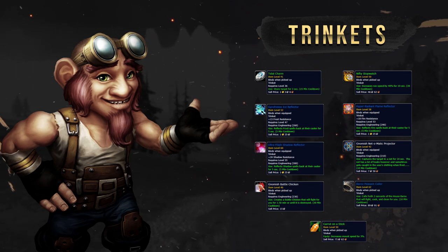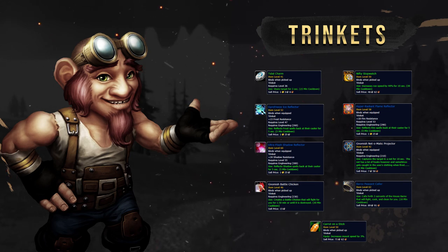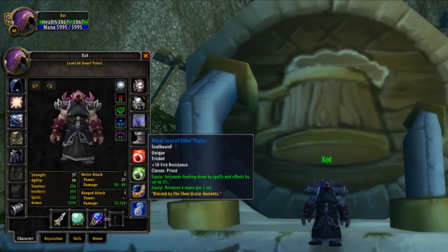These Trinkets are all obtained in various ways. Most, however, are from Engineering or Quests. But for some more information on Must-Have Trinkets, be sure to check out our Top 5 Utility Trinkets You Need. But with all of that in mind, there are two Trinkets that are going to be good in every situation, and both provide passive stats. That's going to be the Briarwood Reed providing 29 damage and healing, and also the newly added Royal Seal from the Dire Maul Priest class quest, giving you some healing and also some MP5.